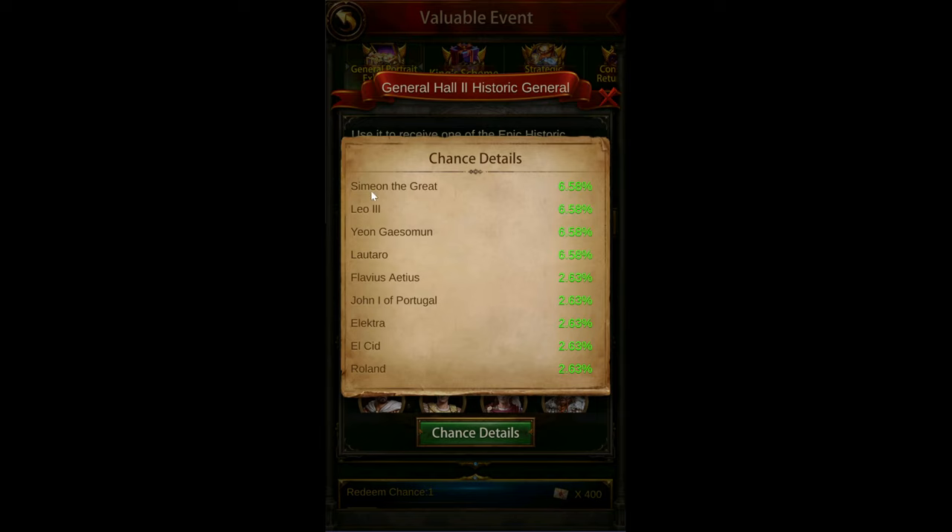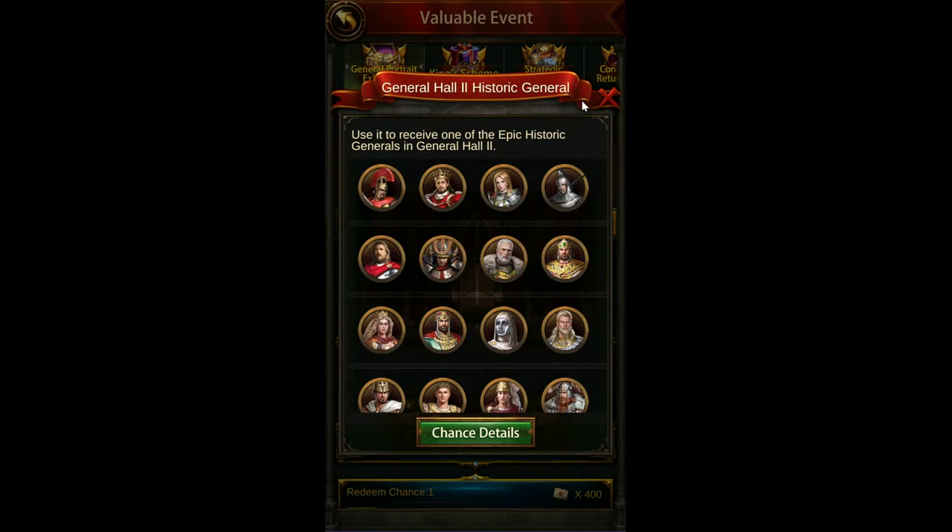Let's take a look at the chances you can get for this event. The top four have an increased chance: Simeon, Leo, Yayon, and Lataro. I'm glad I cashed in last time because I have the top three of these. This one is the one I got last time — he's pretty difficult to get and I needed him for General Hall 2. The only one I still need is Lataro, but I don't have enough tokens anymore and I'm not going to waste them when I have a much smaller chance of getting someone I actually need.